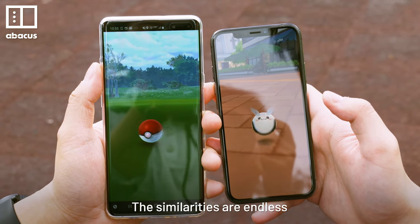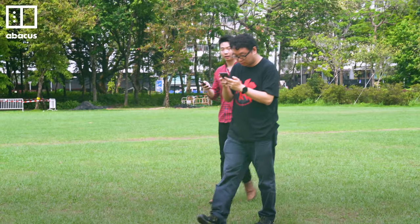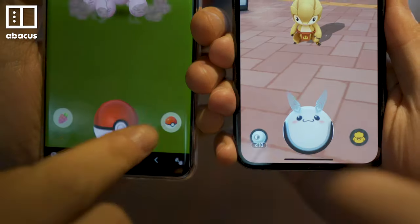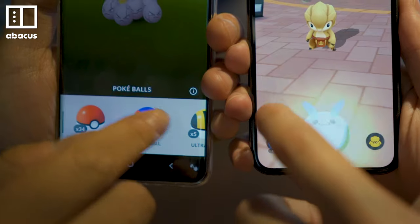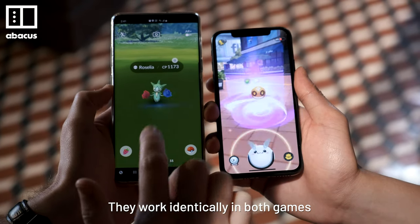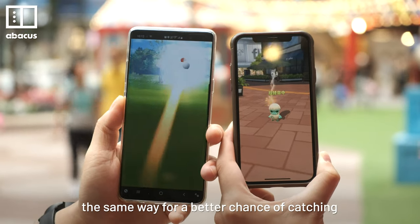The similarities are endless. You walk around in the real world trying to find creatures. Tap on one to begin a very familiar catching process. You've got three types of ball to choose from, just like Pokemon Go. These similar fruit items work identically in both games. You can even spin the ball the same way for a better chance of catching.